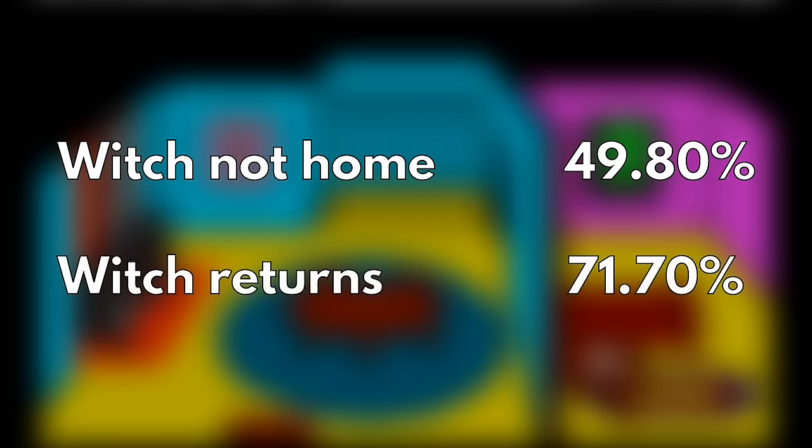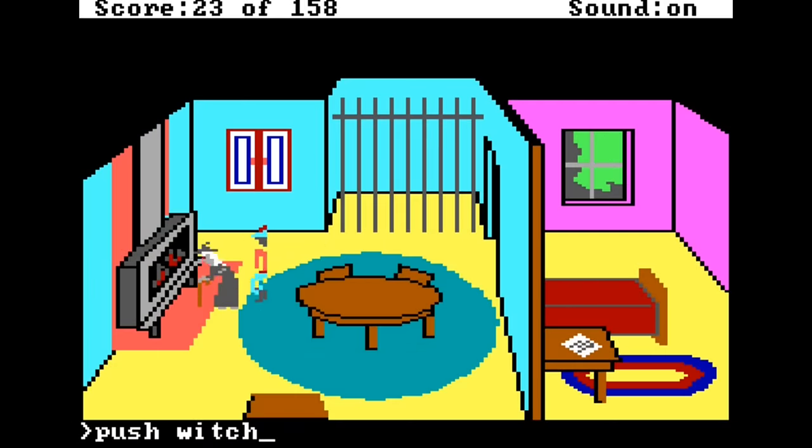First, you need to enter the witch's house when she's not there, which only happens 49.8% of the time. Then you need to hide and wait for her to come back, which happens 71.7% of the time. Finally, walk over, push her in, and you've got a tasty witch stew.